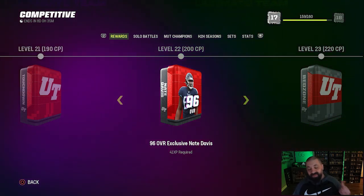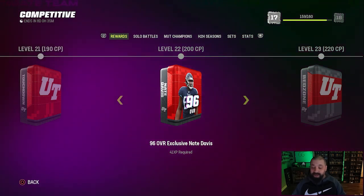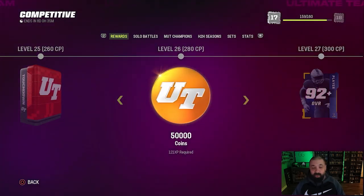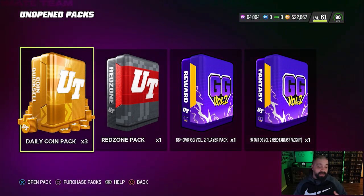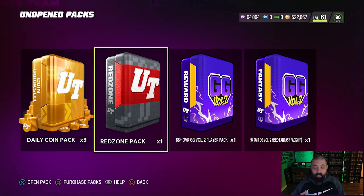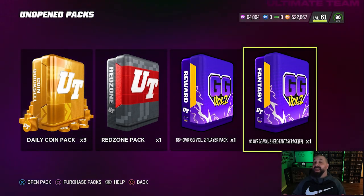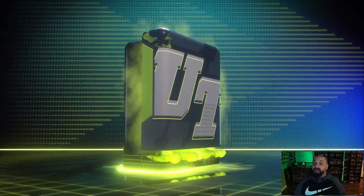That level 22 reward is a 96 overall exclusive Nate Davis — I'm thinking we should have him tomorrow when we get brand new objectives and champion resets. So we're well on our way to get that 96 overall card for free. I also maxed out House Rules — every single reward available. We're now getting one more 88-plus GG Volume 2 player, a red zone pack, a couple daily quick sells, and that 94 overall non-BND fantasy hero pack.